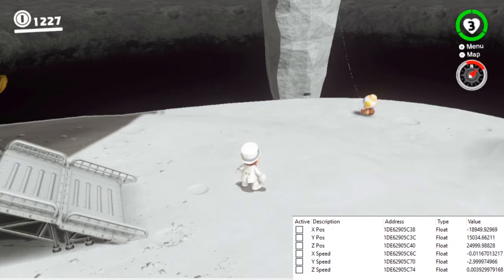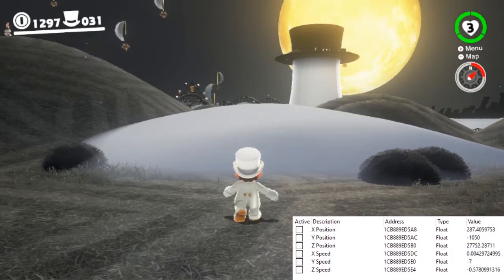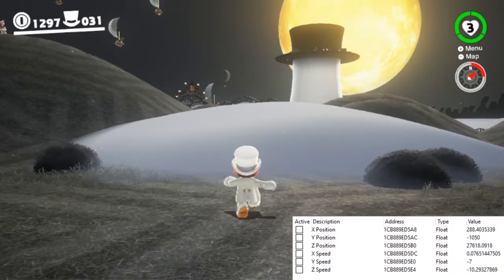When Mario is standing still on the ground, there's a gravitational force of 3 on him. While walking, this force increases to 7. While in the air, there are two typical levels of gravity he can experience: 1.5 and 1.